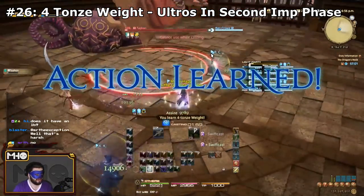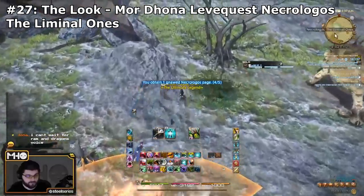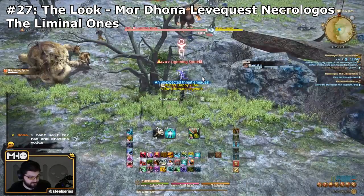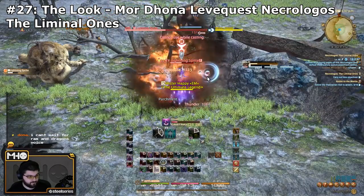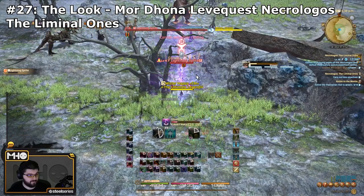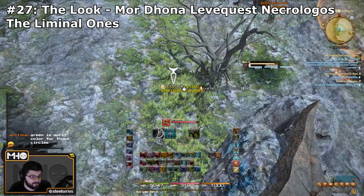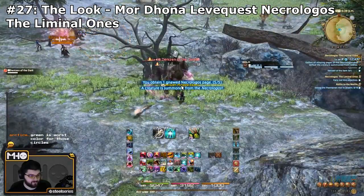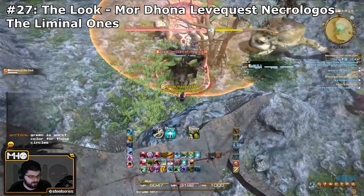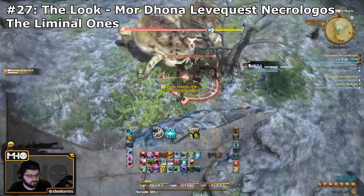The next one — ignore the book's recommendation to learn The Look from Amdapor Keep's final boss Anantaboga. Go to Mor Dhona and go to the Leve quest area and accept the Leve quest 'Necrologos: The Liminal Ones.' The final enemy that appears once you've found all five pages of the Necrologos is a tiny Anantaboga, and he'll spam The Look as a conal AoE. As soon as you see him do it, kill it. If you don't learn it, repeat the Leve quest until you get it. Beats going into Amdapor Keep.